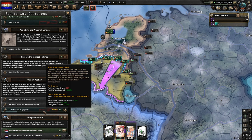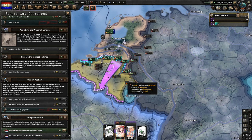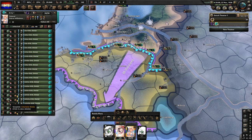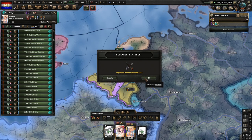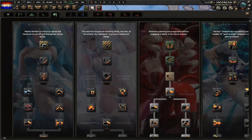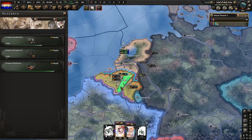Even though it tanks your political power bar, it's better to tank your political bar than lose things like production. Once all your units are out, you can just train them all — shift left-click to train them to regulars. Now we can choose support weapons 2.